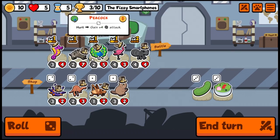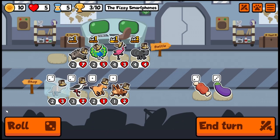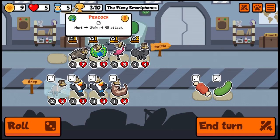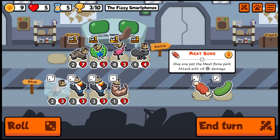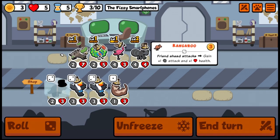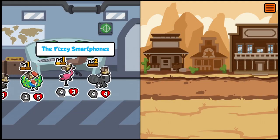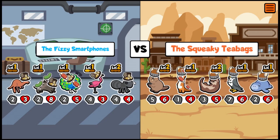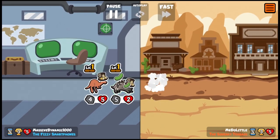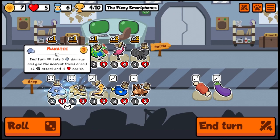We could go kangaroo here — actually kangaroo is not bad, let's hold on for a second and roll again. Toucan is not what we're looking for; we'd like to see some matches. We're going to take a meat bone for you, a cucumber for you, and a kangaroo — why not. We go for it — yes! That's four wins. Now let's take one of those into the manatee. The manatee takes five damage and gives the nearest friend ahead plus two and one.